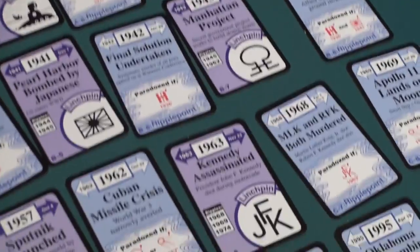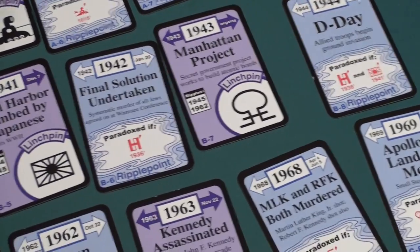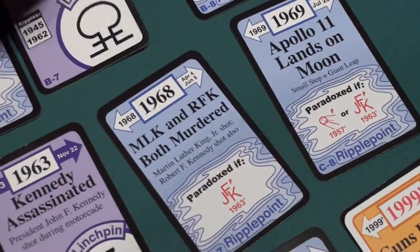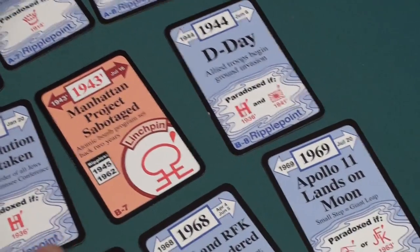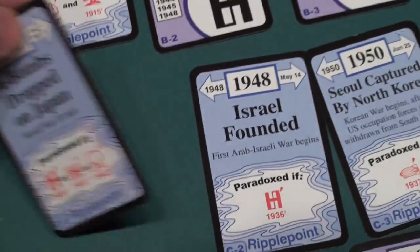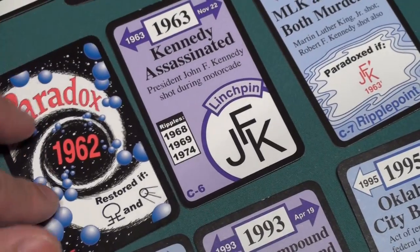Here's one more example of history and card changes. We have the Manhattan Project, and you can play this Sabotage card to sabotage the Manhattan Project — you flip that around. This is a linchpin, so it has ripple effects across time — it affects 1945 and 1962. You flip over the card for 1945: the A-bomb dropped on Japan becomes a paradox. The Cuban Missile Crisis also turns into a paradox, which makes sense because if the Manhattan Project didn't go ahead we may not have had the Cuban Missile Crisis.